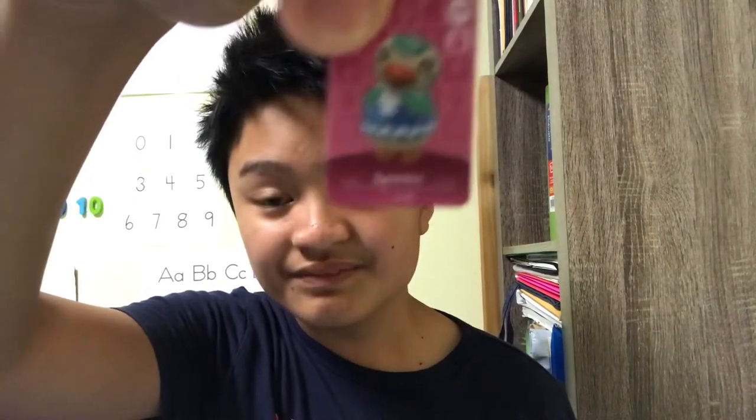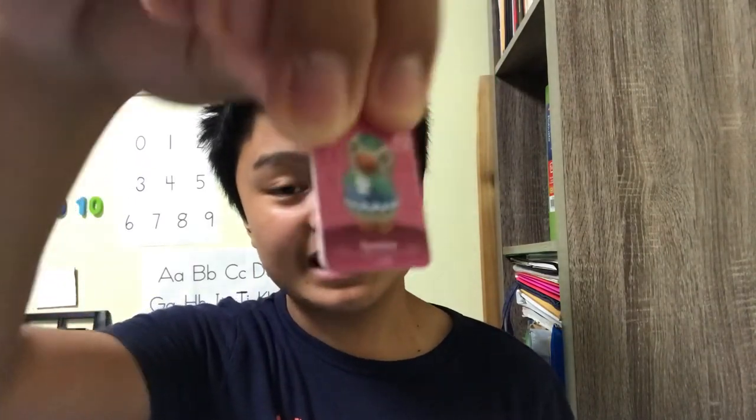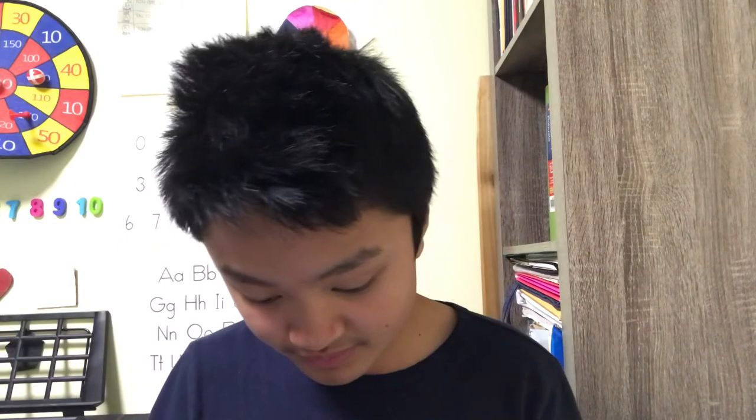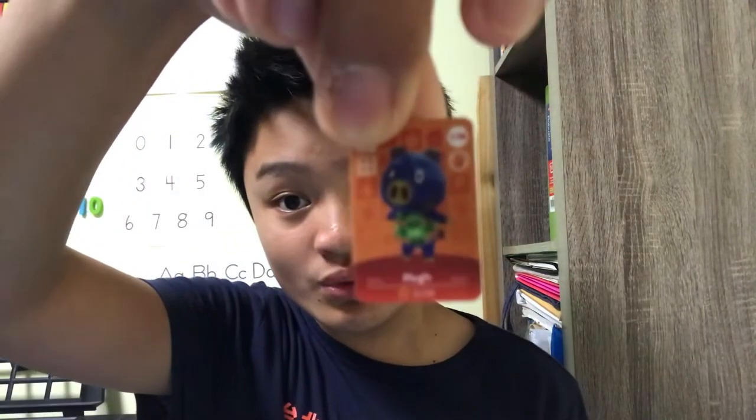This is Sprinkle and she is an icy penguin. And this is Flip the monkey. That's Hugh the purple pig. This is Hopper — the black angry penguin. Then Puck, then Drake. That is a male dog and he loves to swim on a lake.